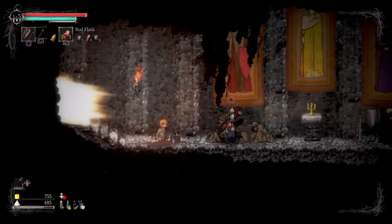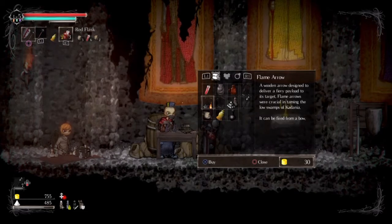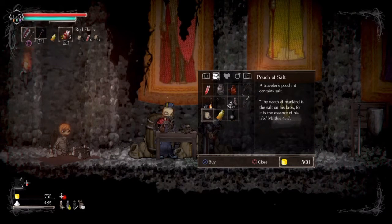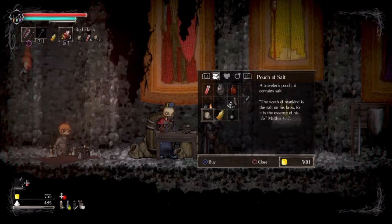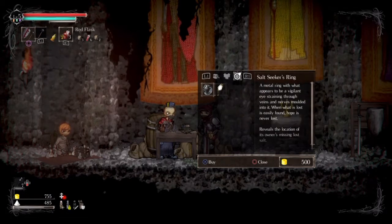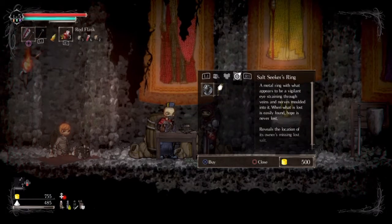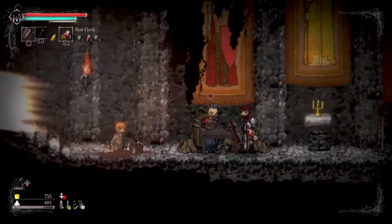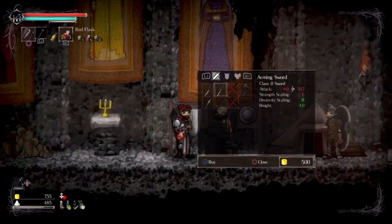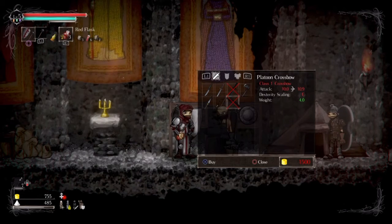Once you've used an idol, you can see the sanctuary is now populated by NPCs. Going through the merchant's inventory: a key item would be the red shard, which works like a life gem from Dark Souls 2. A bag of salt allows you to acquire salt to level up. There's a merchant officer uniform you can buy with good lightning defense, and the salt seeker's ring makes it easier to find where you've died and collect your salt.